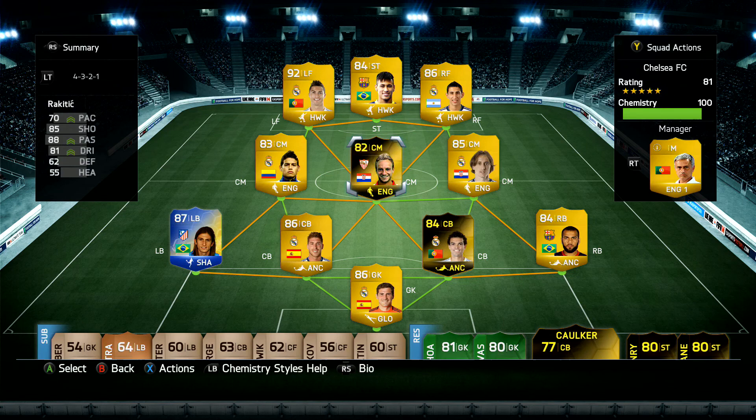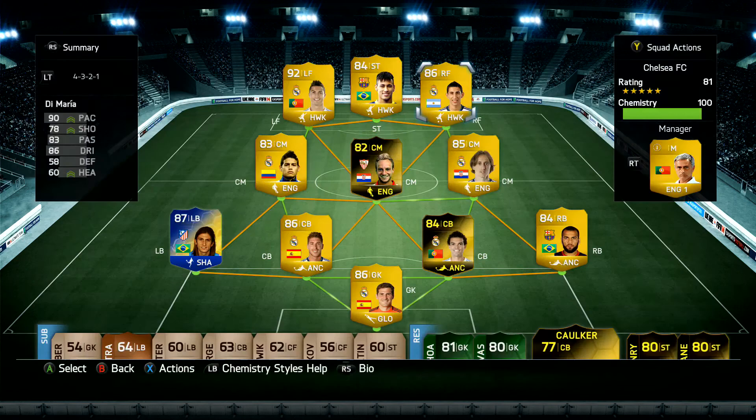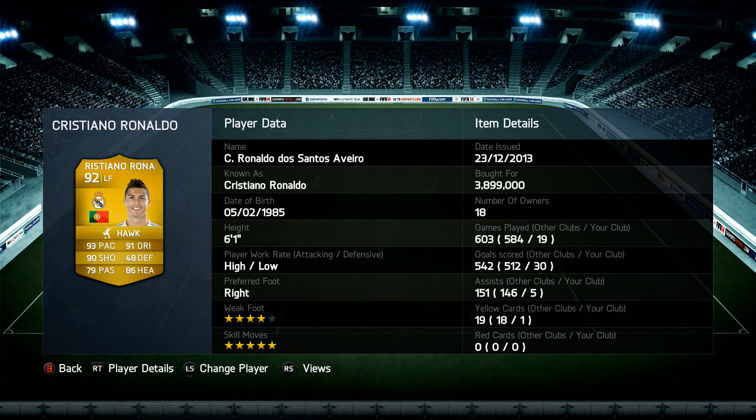This team probably costs around about 4.5 million coins, maybe a little bit more. James Rodriguez cost me 58,500 coins, but he's got such a good left foot. Di Maria is also left-footed with high work rates but he is good. I had about just under five million coins yesterday and I was like — do I just build a team around Ronaldo?